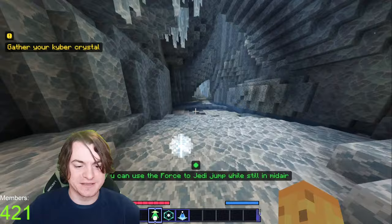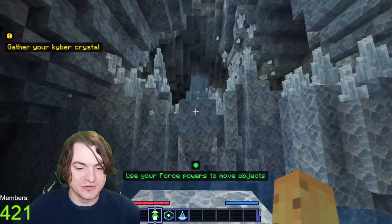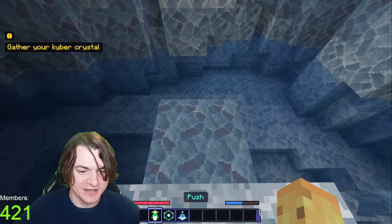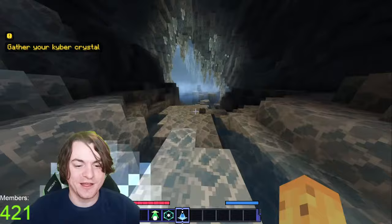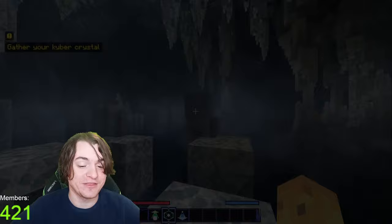You can use the force to Jedi jump while still in midair. The game is teaching me about the thing I just learned. Double jump is a really cool thing to do. Use force powers to move objects — I want to pull this one. Whoa, okay. How does that work on any reasonable level? So we can push it, but can we put it upwards? It's gone now, but we moved it. We can jump over it. Wow. Got the tiniest bit of Legends of Zelda vibes here. There's no way they can actually make that fully work in Minecraft, but even just for that little demonstration, that was pretty cool.